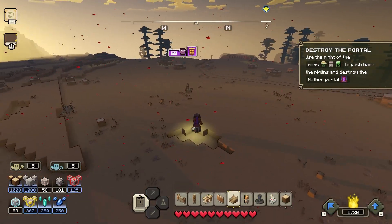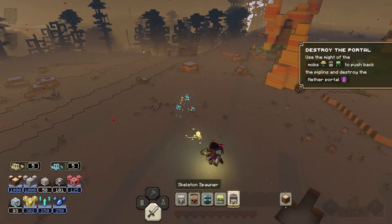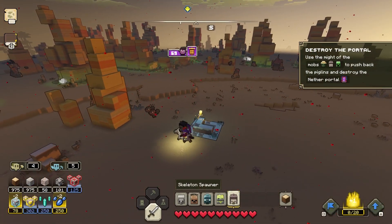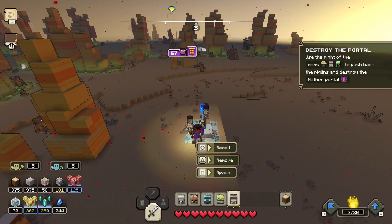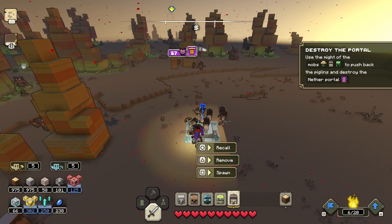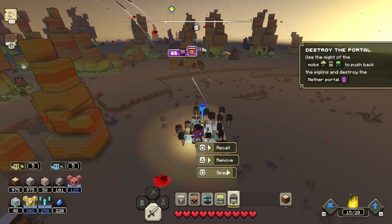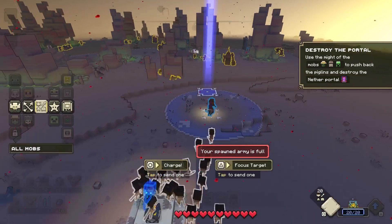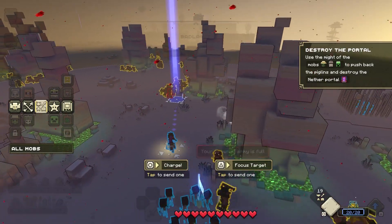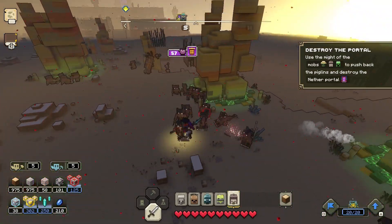This is where I get my skeletons out, because these mobs are really good against the pigmen. I'm going to spawn them here and kill some along the way — this will make the quest a lot easier. I'm going to try and get around 20 skeletons and just let them fight the pigmen. A really handy tip I probably should have done earlier: you can unlock the creepers straight away.